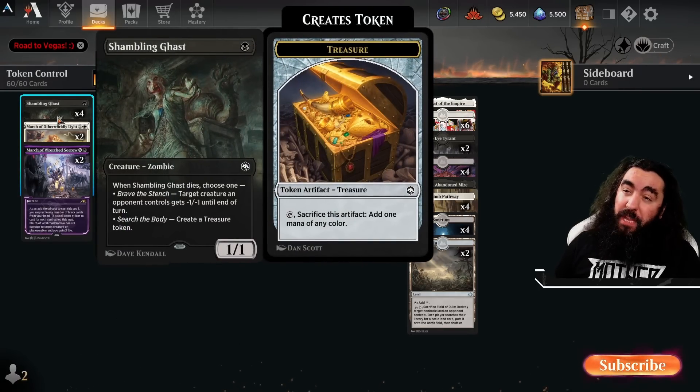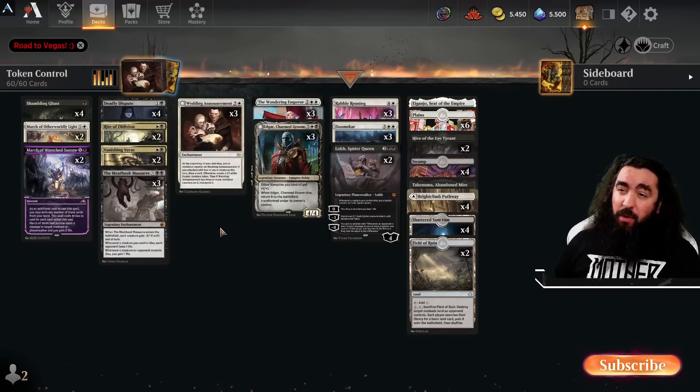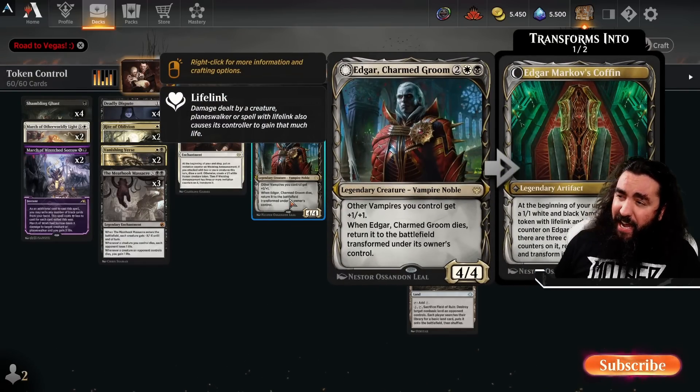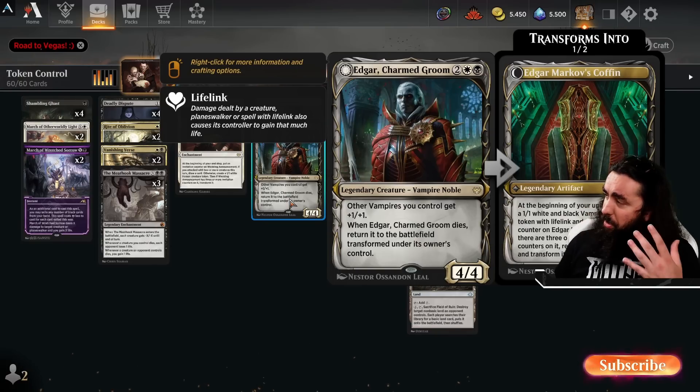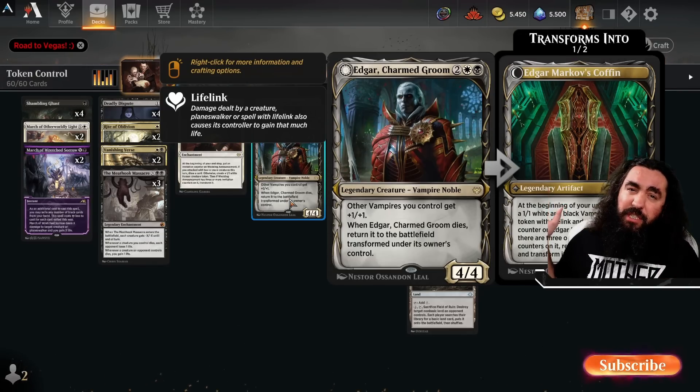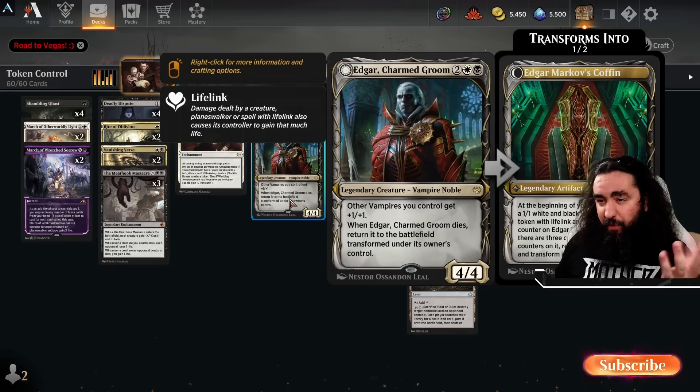It's only about a month and it will be gone, so it will be missed dearly! And the other one is the Edgar — it also kind of is an artifact that poops out tokens! You get a vampire every single upkeep and then the Edgar transforms and gives all of your other vampires +1/+1! That means you can have an Edgar out and the Edgar's Coffin, and once the Edgar's Coffin transforms, it turns into an Edgar — that is just super, super nice! Well, if you have two of them out!